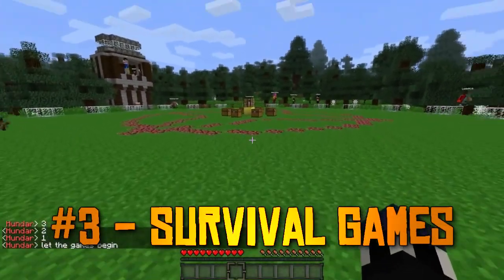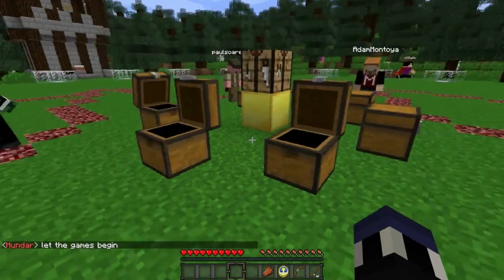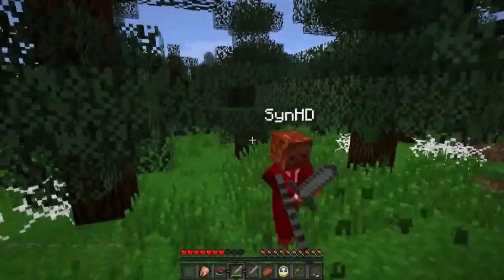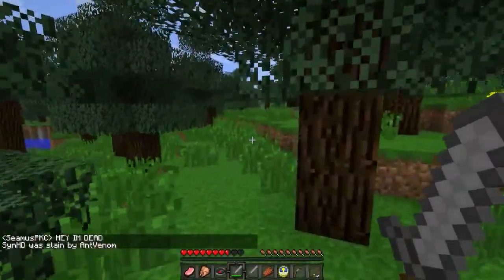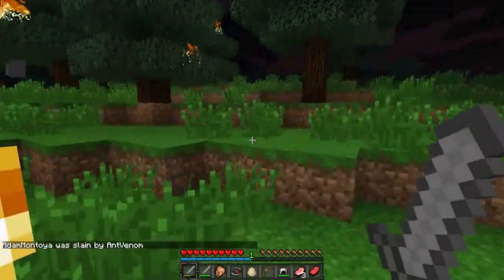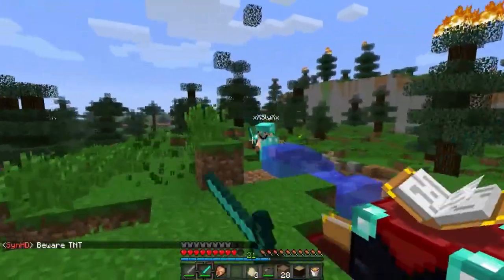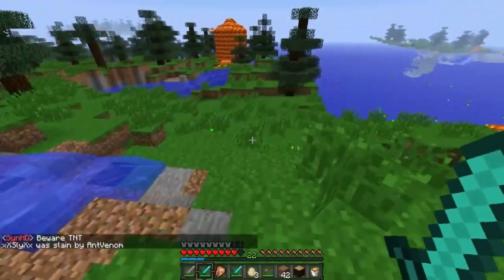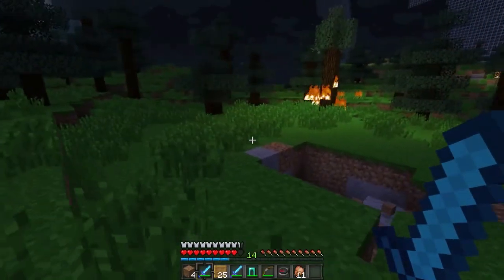Number three is the Survival Games. In a time where the primary focus of Minecraft was survival, adventure maps, and blowing up as many things as possible with TNT, a movie called The Hunger Games had just come out in theaters. The beginning of the movie trilogy also marked the explosion of Hunger Games style maps in Minecraft. The idea is simple: anywhere between 2 and 24 people spawn into the middle of the map, grab supplies from chests at the center, then it's Last Man Standing wins.